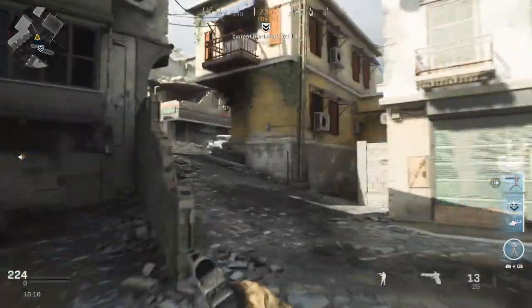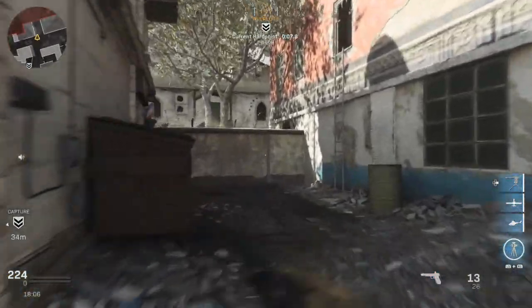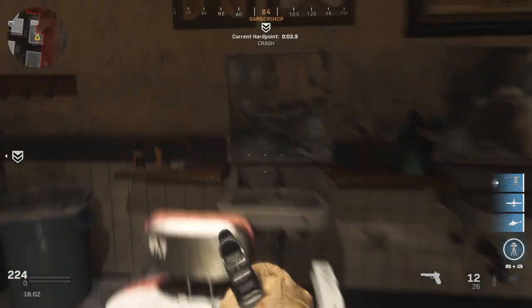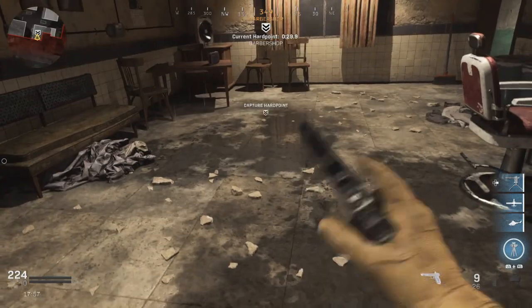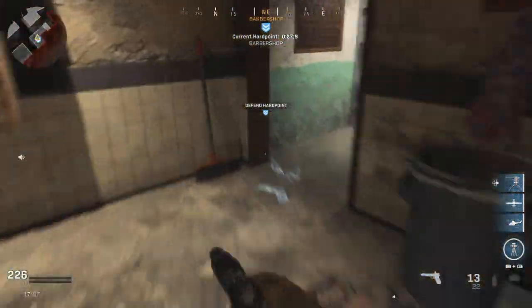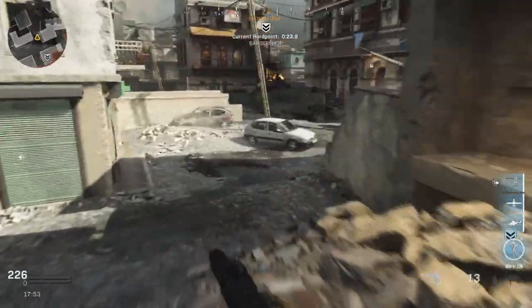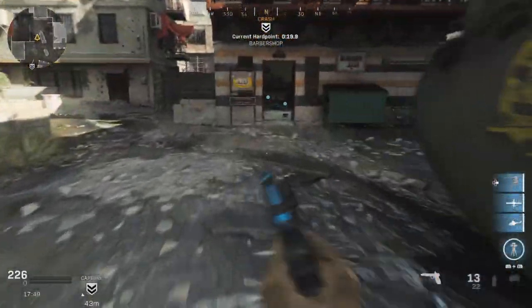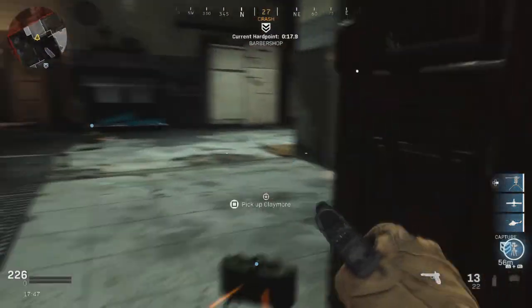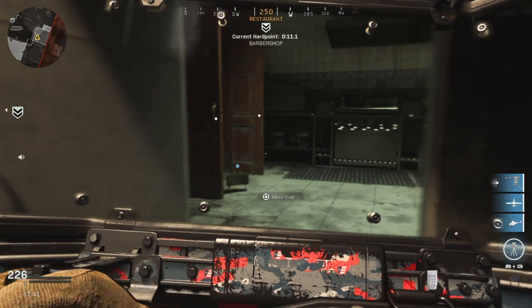The next hardpoint is Barbershop, which is up here. It's funny how you can't see your reflection in the mirror — looks like we're a vampire. Then the next one is the bottom of the restaurant, so again let's get ahead of the game. This is quite a powerful position.